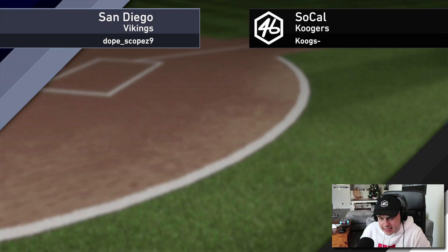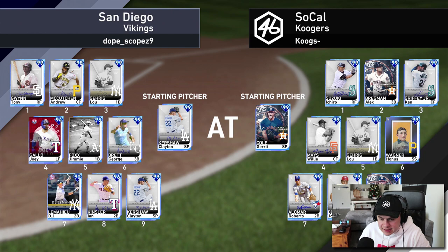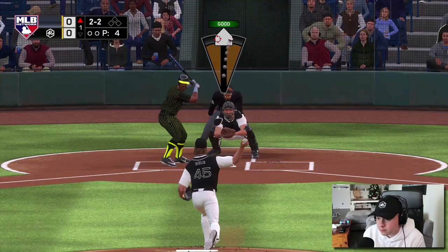Let's see if my opponent, the San Diego Vikings, has Ichiro in there as well. It does not look like he does. He's got the 95 Jimmy Fox, 90 DJ LeMahieu, Andrew McCutchen. All right, we are facing Kershaw. I kind of wanted to face a righty, but the Ichiro is technically better against lefties.